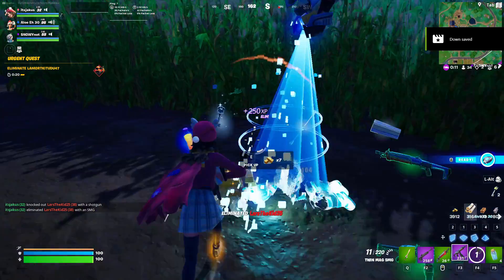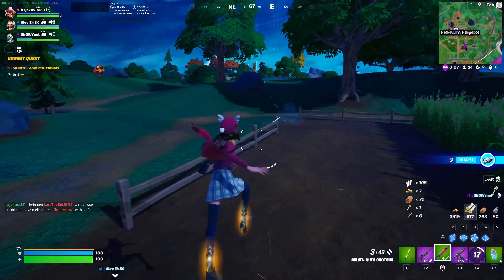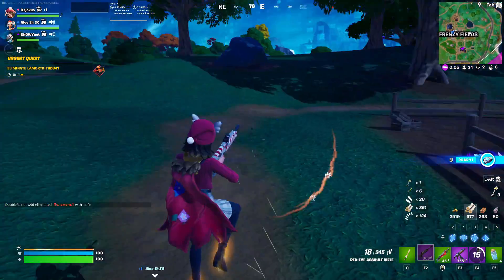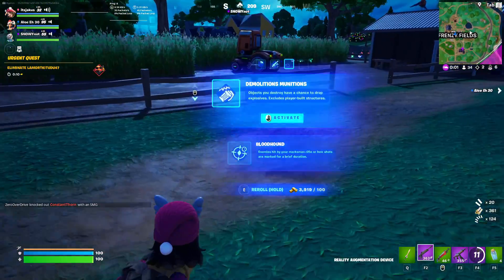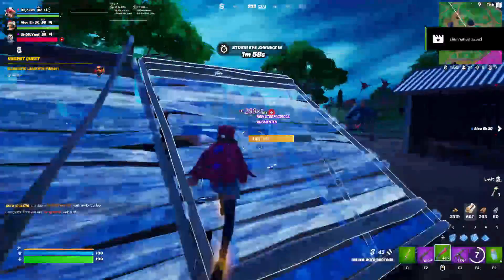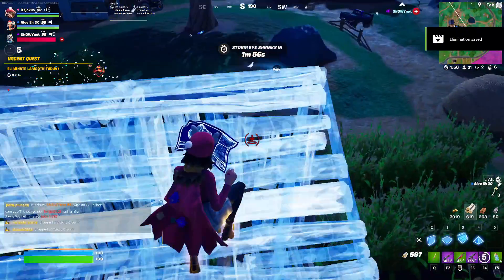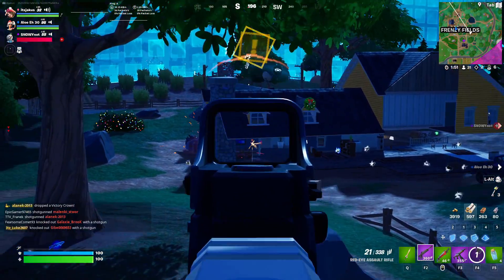The Storm King Spawner was added during chapter 2 season 1 around the time of Fortnite Fest 2019. It basically would have just spawned the Storm King from the Storm King LTM, but sadly it got removed during chapter 2 season 2 and has never been updated or re-added since. It's more than likely been scrapped forever, which is a shame since I was really looking forward to this when I found out about it.